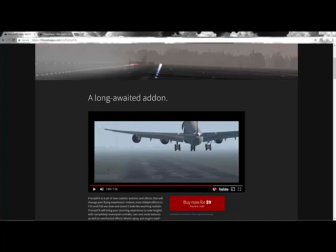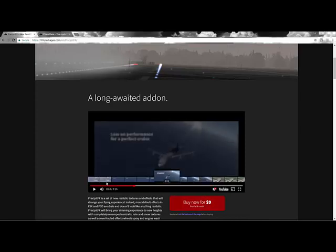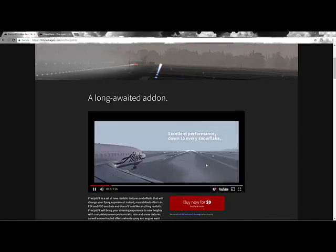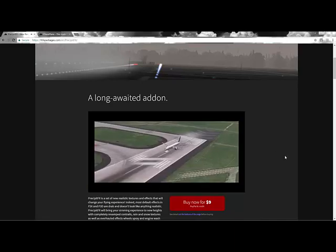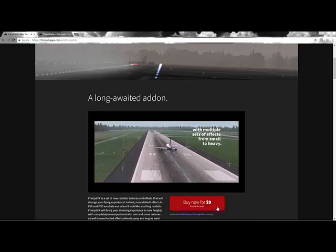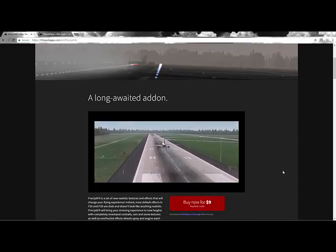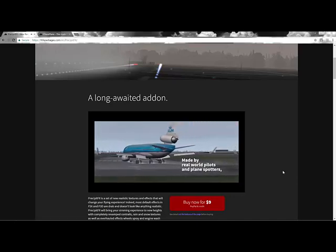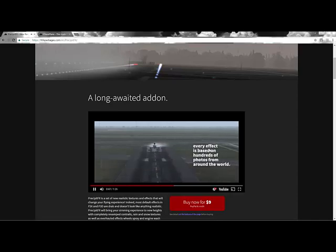Next up is FSFX Precipitator, which gives you really cool rain effects for your simulator. As you can see, it's one of the nicest rain effects you can get for P3D, and it's not expensive — just $9. The most important thing in simulation is being as realistic as possible, and this is the most realistic rain effect you can get for P3D right now.